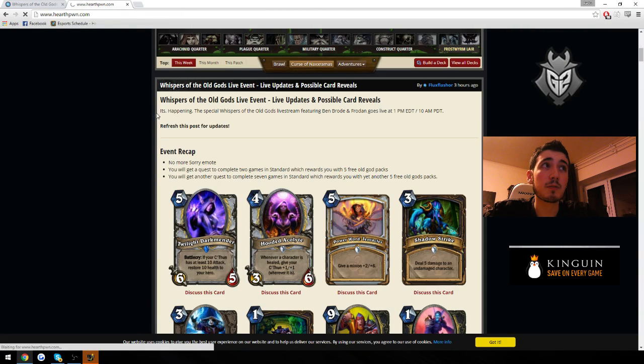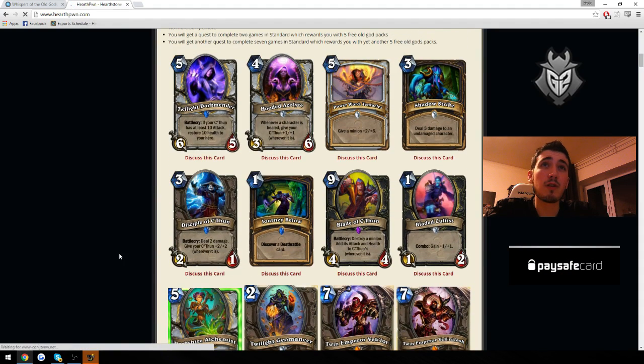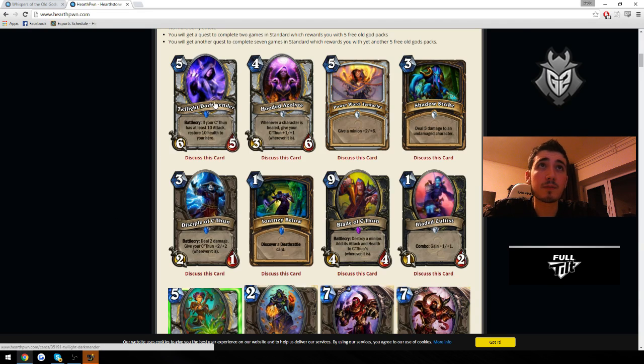Now going to the second batch of cards revealed today — it'll be harder for me to evaluate them correctly since I just saw them. This Priest C'thun card seems on the same power level as the Warrior equivalent, but a bit better. Not sure if C'thun Priest is the best thing to play — Priest decks might see more play going for Dragon variants than C'thun. I think Dragon Priest will be better than C'thun Priest. That's my prediction.